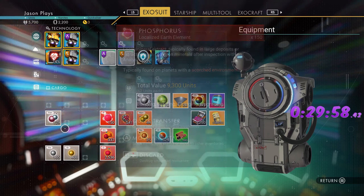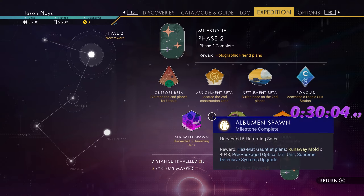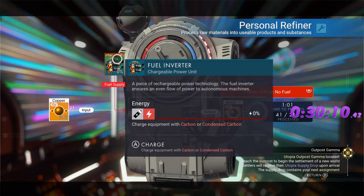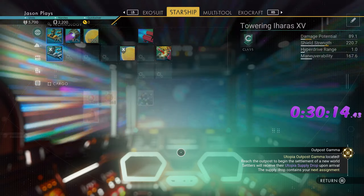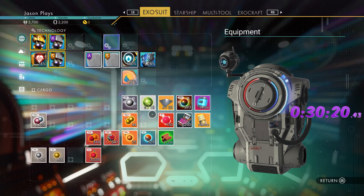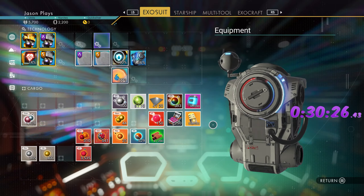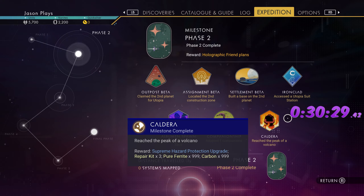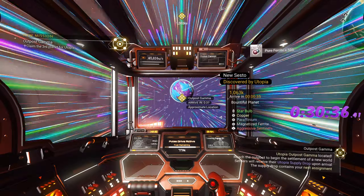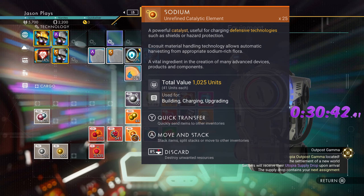Get rid of the glass, use the scanner for money, take the jetpack upgrade. We're going to need some more pure ferrite, but the volcano milestone reward gives you the pure ferrite you need. We can install these upgrades, refuel the ship — easy enough, done and done. We can refine things into ferrite dust if needed. We have all our milestones done — we're on the third phase already, 30 minutes in. Very good time.